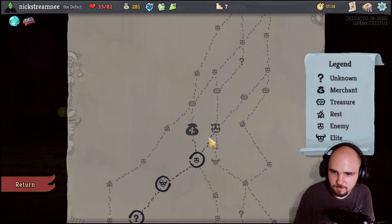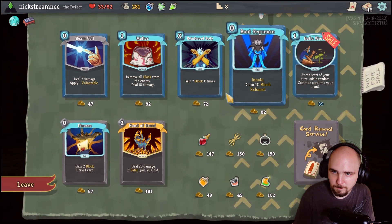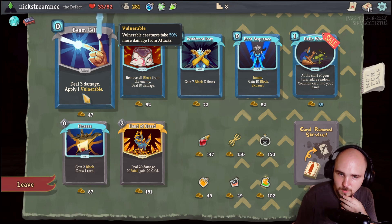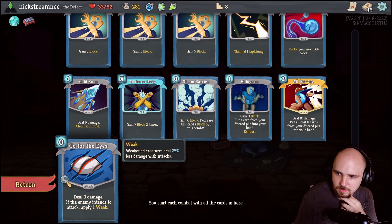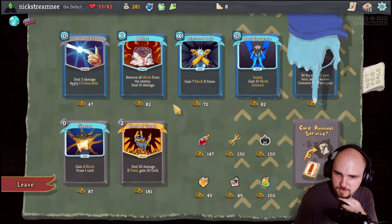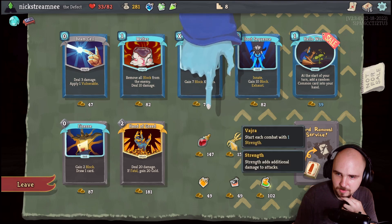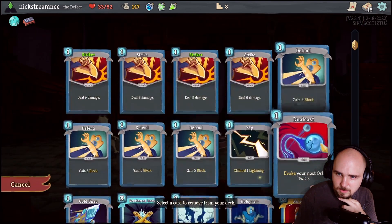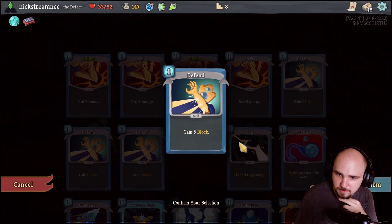Go for the Eyes. Let's see if we can get some good stuff here - Boot Sequence: innate, 10 block, gain two block, draw one card. This is just any zero cost - put all zero cost cards into your hand. So like these would go great together. I think I like both of these, and then I will take a removal to try to get some of our block out of our deck because we have so much block.